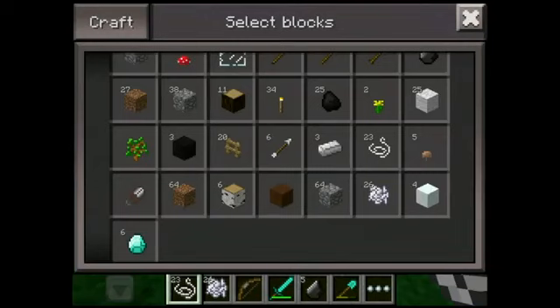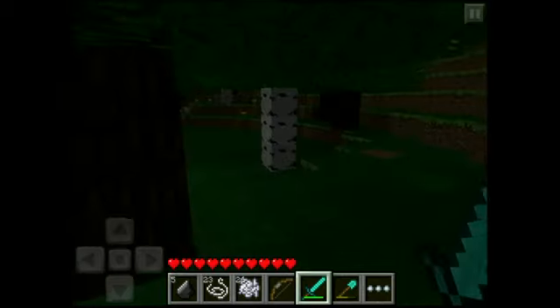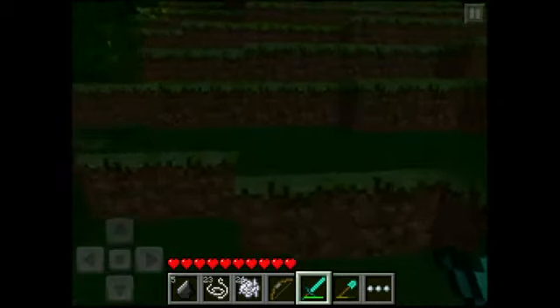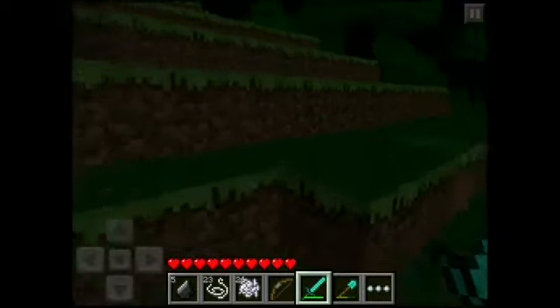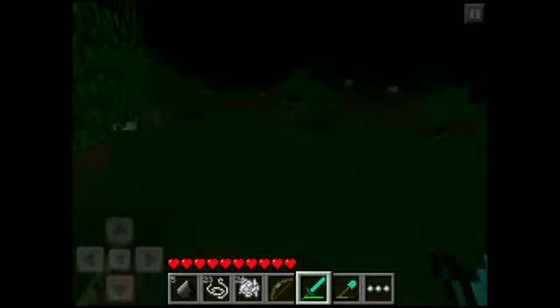The addition of new mobs brings new items that will drop, like string, which you need to make a bow. Flint, which comes from gravel and is used to make arrows. You also need feathers to make arrows, but unfortunately I don't have any chickens on my level — I haven't found any. And the zombies don't drop feathers. So right now, the best way to get arrows is off of dead skeletons.